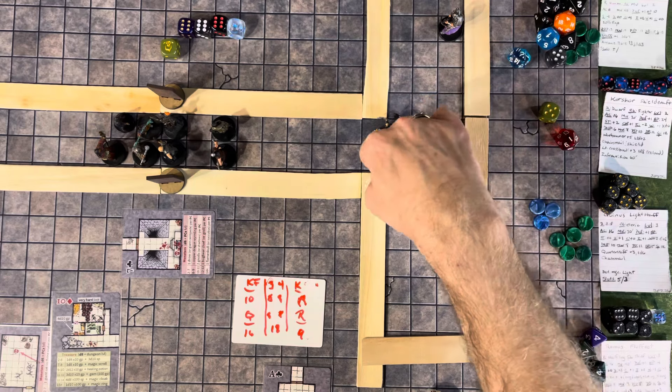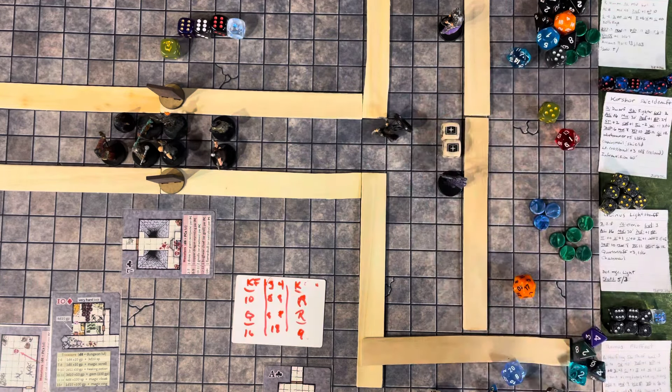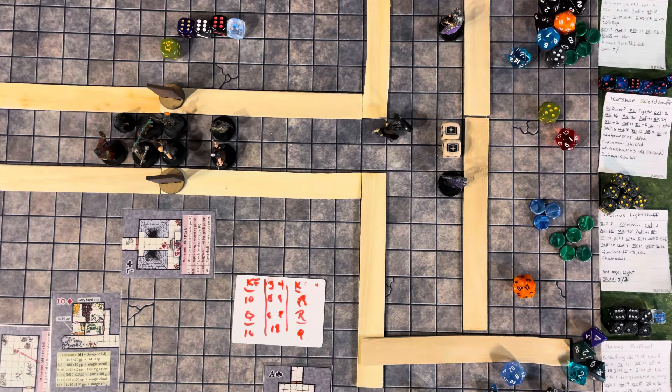Rolling to see which direction the orb rolls: five — it rolls towards the archer. The golden orb is rolling towards the archer as it falls out of the hand of the sleeping thief. Rolling initiative again for round two.